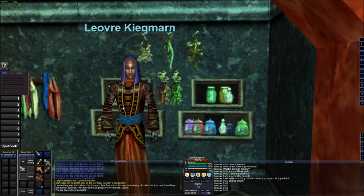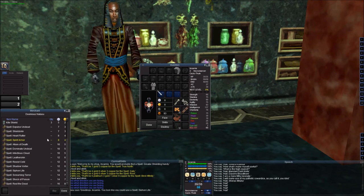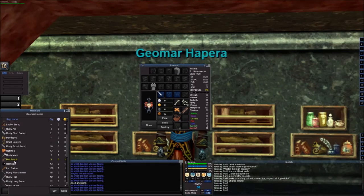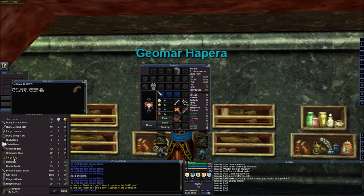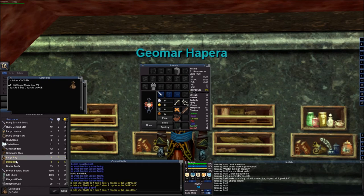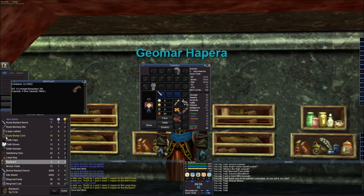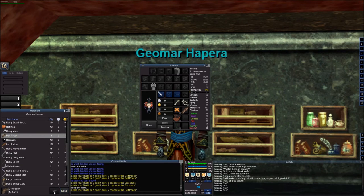A spell merchant says: 'Feel free to look through my inventory of spells.' I see Skin Pull from Flesh, and Siphon Life. She mentions I'd probably find a giant snake fang handy. There's a belt pouch for one gold five silver - it's small, I think it holds four slots. There's also a large bag and a backpack for five gold. We'll get the belt pouch - but I don't have enough.